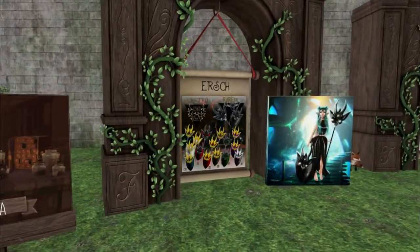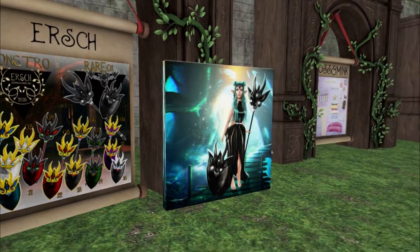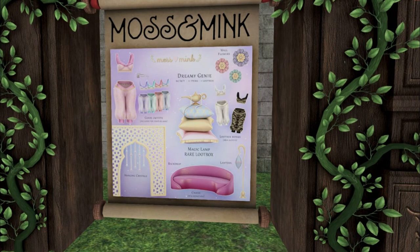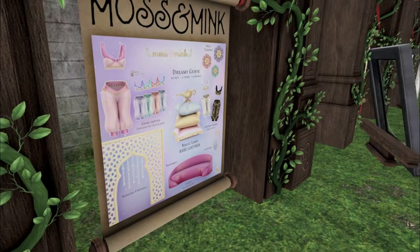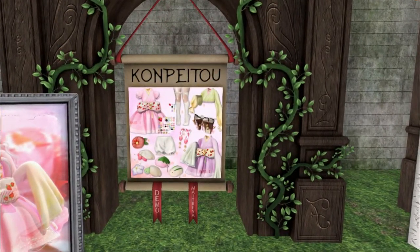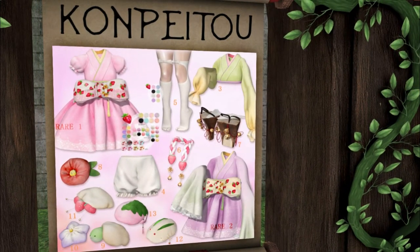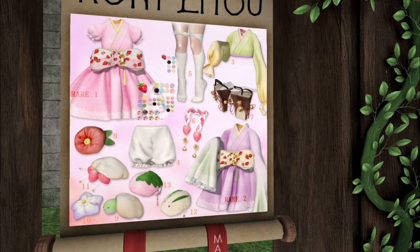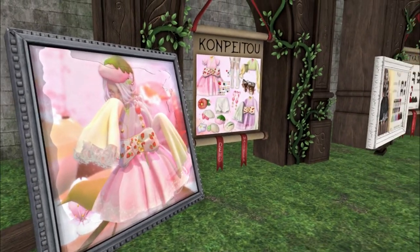Here we have more from Ursh. They have some really cool looks — like shields and staffs. From Moss and Mink. I love this — I want to be Jasmine. How cute is this? I love it so much. From Konpaitu, we have a cute, cute, cute dress and kimono and socks and little obis, and geta heels. I love these. Look at the little cute fruit for the hair. Oh my gosh — that is precious.